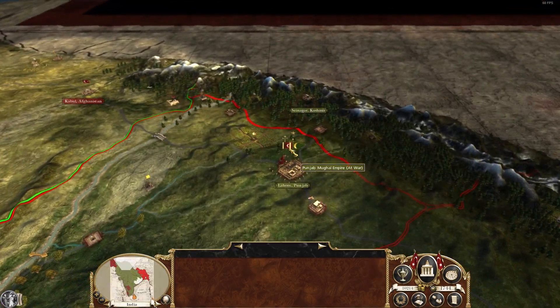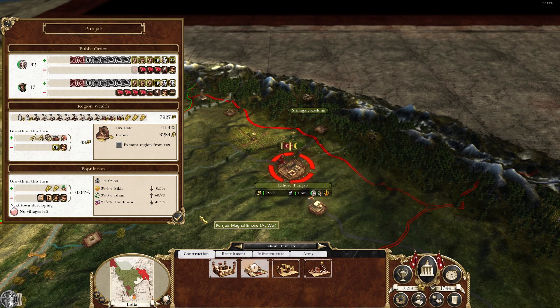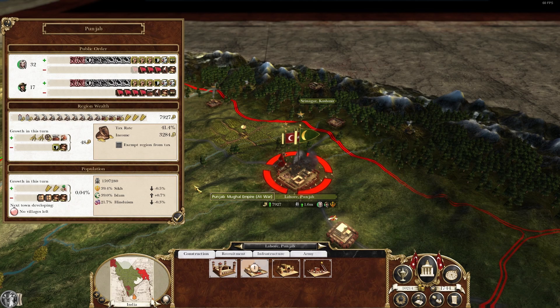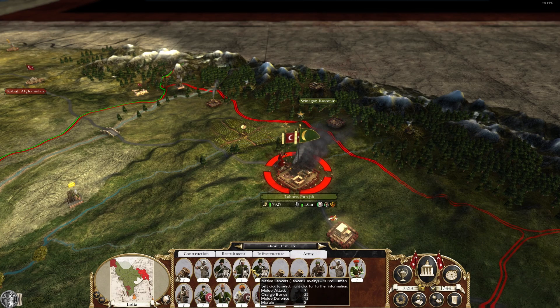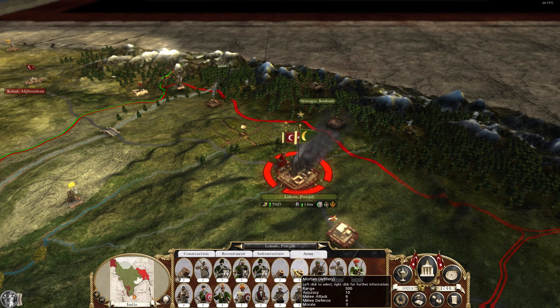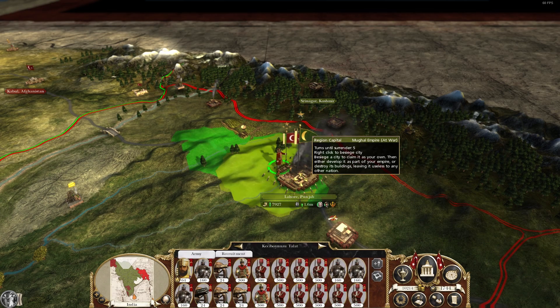We have a battle to do here in Punjab — our first real foray into actual Indian territory. A very wealthy town with lots of mining and a decent garrison: lots of Mughal cavalry and Mughal infantry, some eight-inch mortars and normal mortars. Let's do this battle now. I'm going to assault it — I won't offer a surrender back in case I take it and have to fight it outside. If we win this battle, we take out the entire army here.